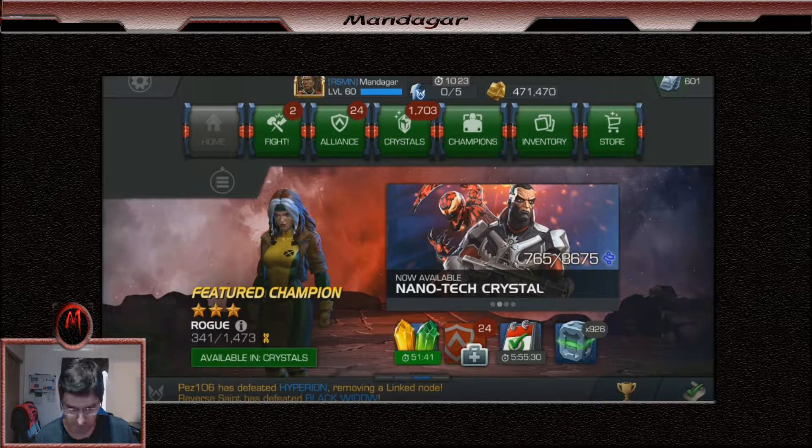This will be another spin out. So far I've only gotten 1 3-star out of all this — everything else is all 2-stars. Kabam must be trolling. That's good — I got a 3-star Psylocke! That's a champion to add to my roster, I got no problem with that. So far, 2 3-stars, the rest are all 2-stars, which is kind of sad.